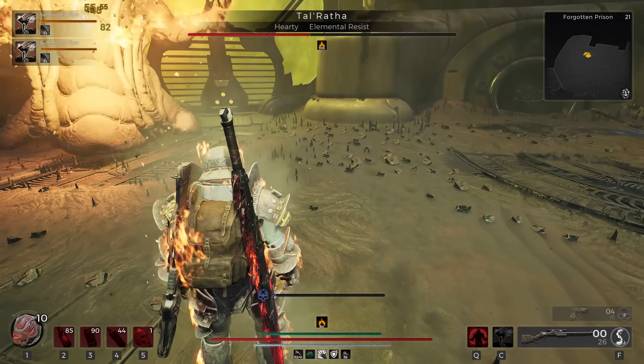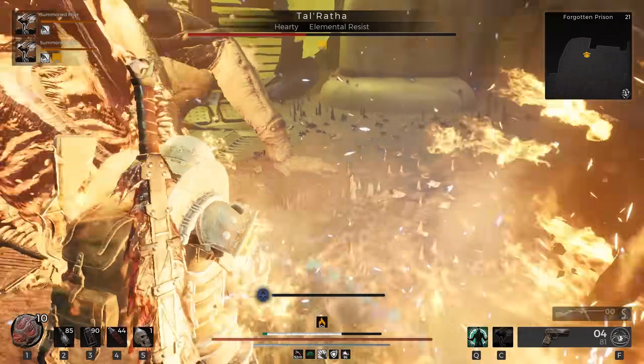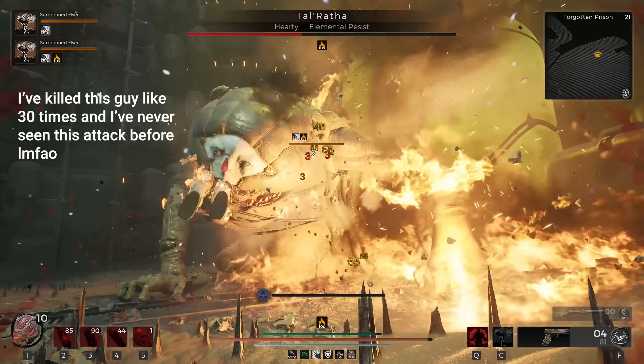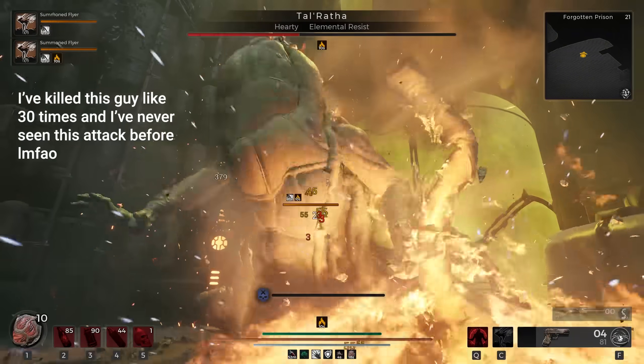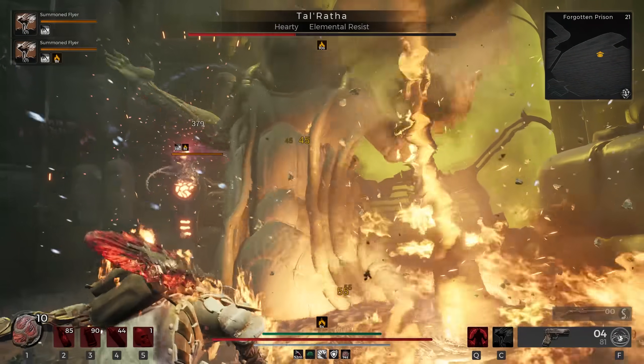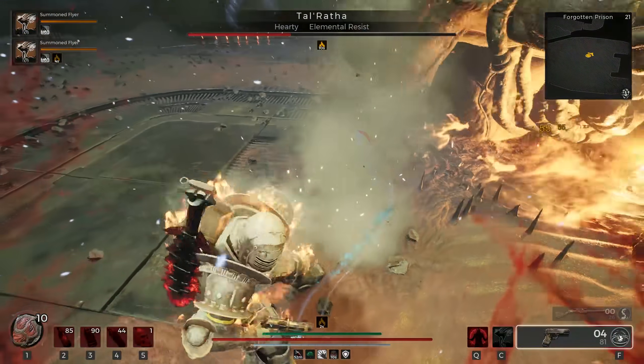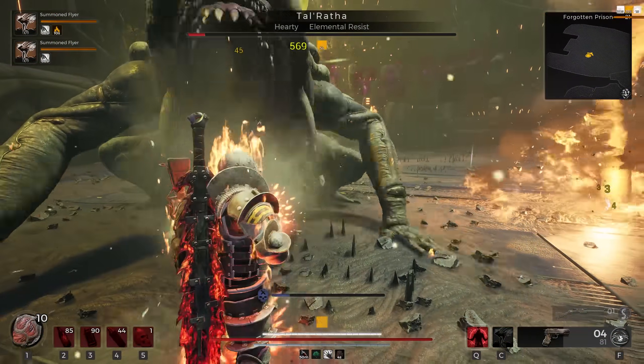We're going to talk about the suicidal build first, as explaining how that one works fundamentally will build into how the second one works later. But as usual, we are going to talk about what we are using before we talk about why we're using it. So if you have any questions, if you see anything that's really confusing — especially if you're a prior viewer of mine — you're going to see some choices in this video that make no sense. Please just wait, and I will explain.